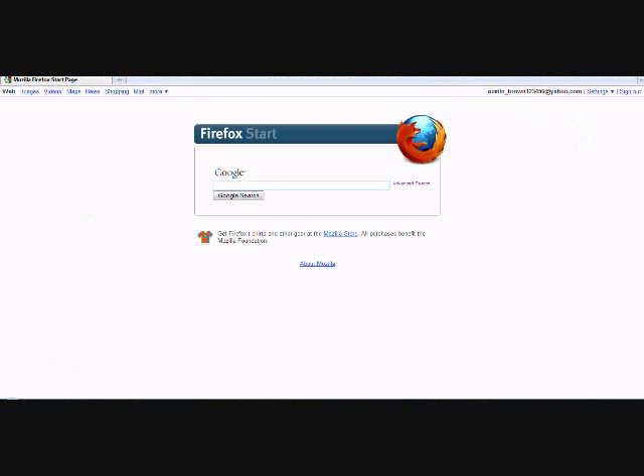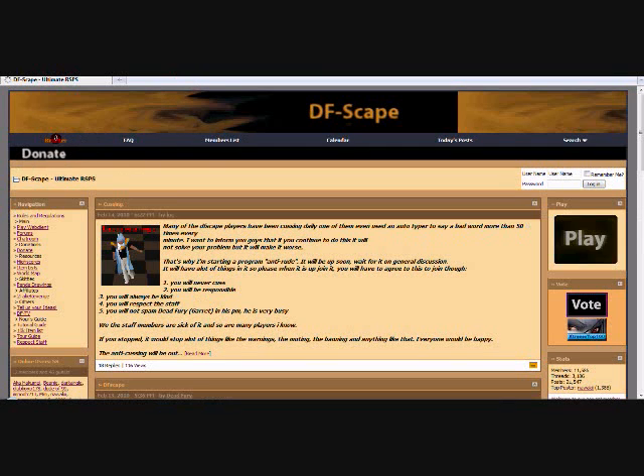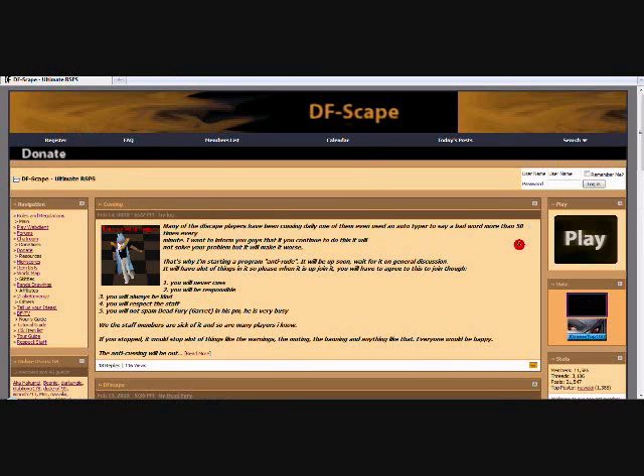Go to your internet browser — mine is Mozilla Firefox — and go to www.dfscape.com. You're going to come up with this page, which is the DFScape home page. You can register here, but I'm not going to cover that right now because this is a how-to-play video. You're going to click the big play button right there, or just go to Play Cloud Client — this one looks cool so I'm going to click that one.